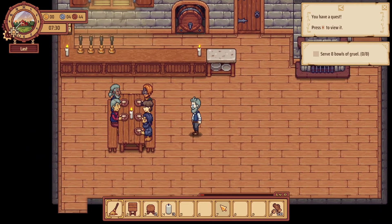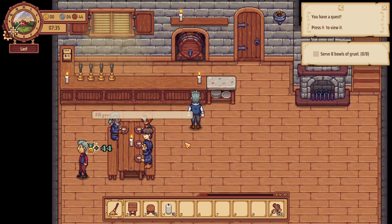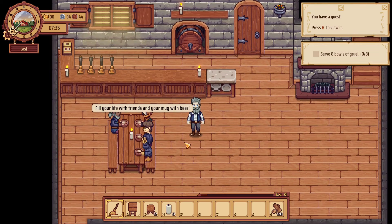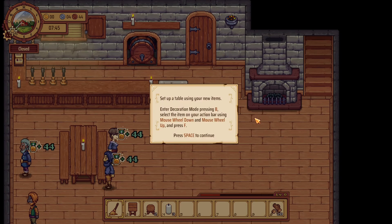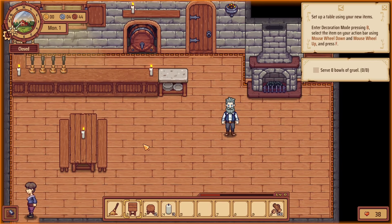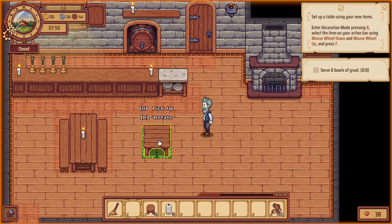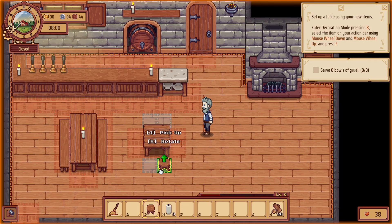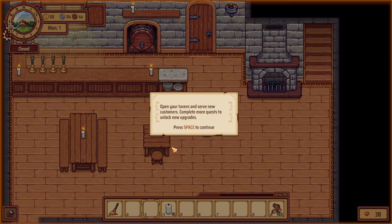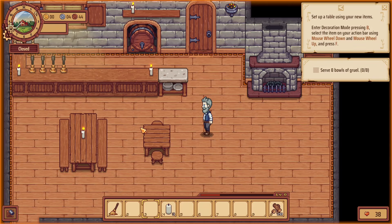There's a whole outside world as well, and there's a little level bar as we slowly level up. The nicer we make it and the more well lit — and obviously in the evenings we will need to light a fire to keep this place a little bit warmer. Set up a table using new items. Let's go into decoration mode and put that down. I'll put that there because we've only got a couple of stools, with a little walkway between the two.